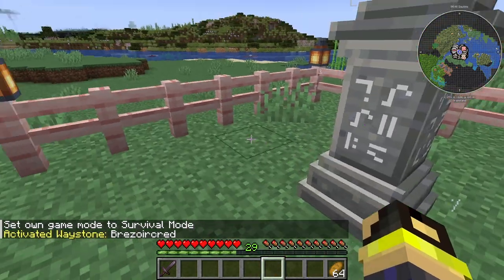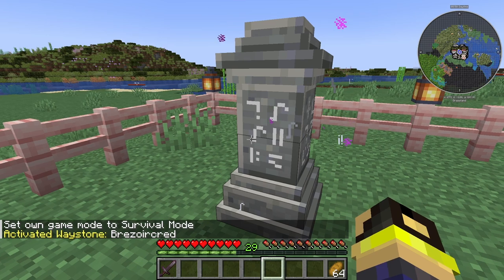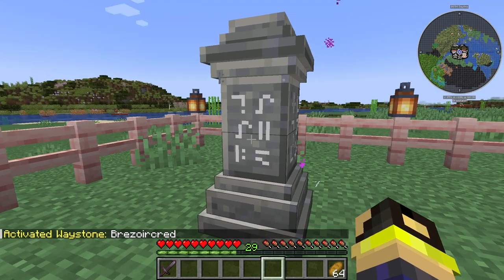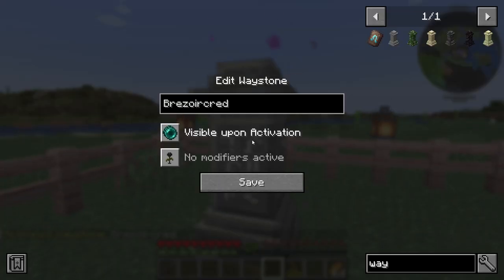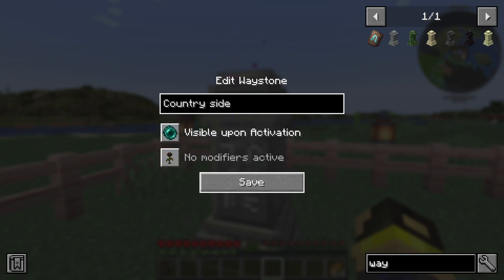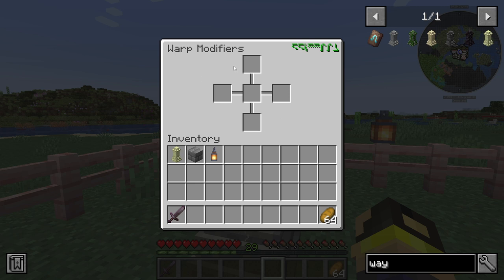I have it set up where it's just a right-click to select it, and it gives you a generated name. If you crouch and then click it, you can rename it — give it a landmark name like 'countryside,' 'spawn,' or whatever you're nearby. This one happened to be near spawn.